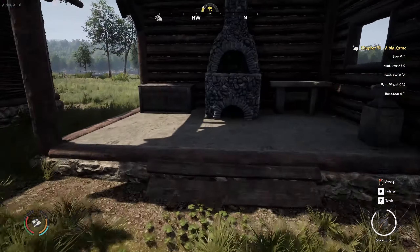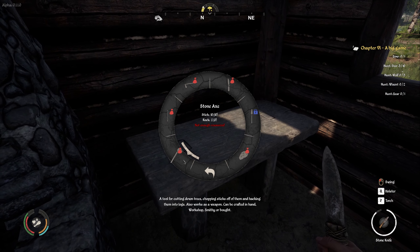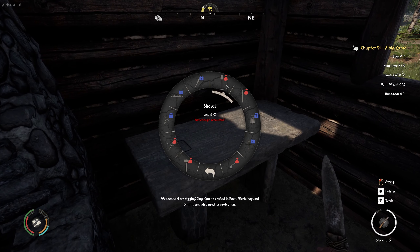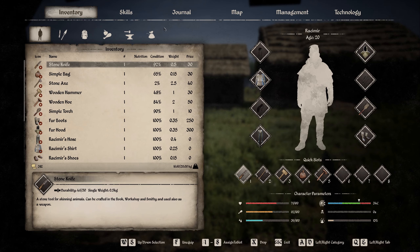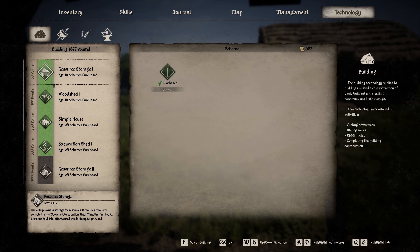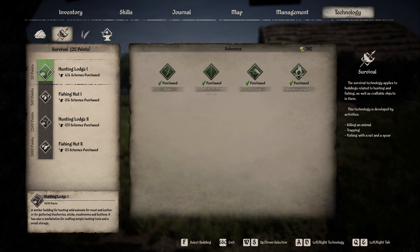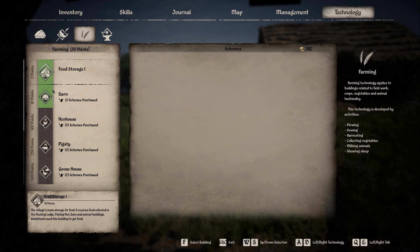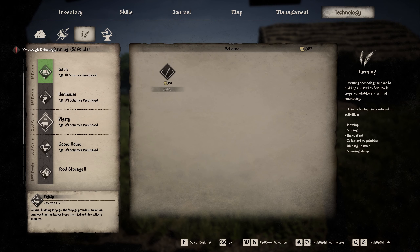Medieval Dynasty is a survival game where you build up your village, and in doing so you need to farm crops and tend to barn animals as much as possible. There is a lot to do in the game without farming, but if you want to make easy end-game money and have better nutrition, you need to farm. For example, farming onions early on lets you cook meat with gravy, which has a nutritional value of 25. Or you can grow flax, make linen, and craft clothing to sell.